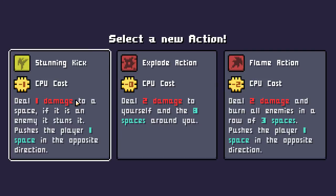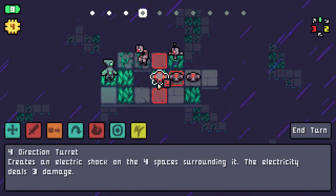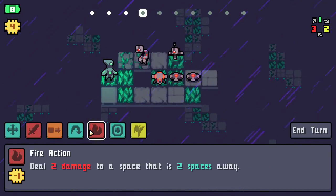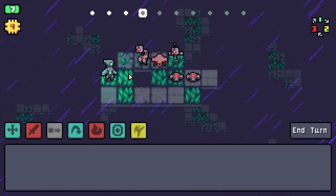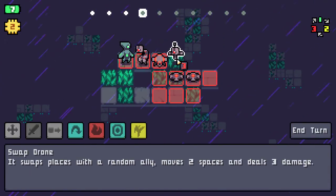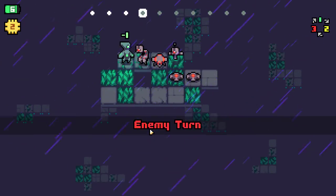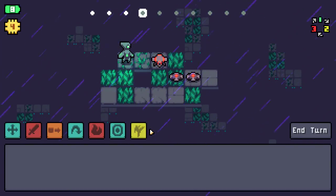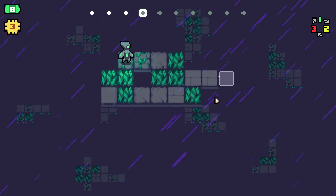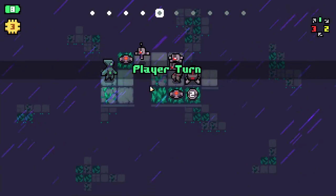I think the stunning kick is going to be the one to grab here. We'll move this turret up — this turret attacks all around it — and then we can move over here and kill this enemy. We'll damage it, but then the turret should finish it off. My external hard drive disconnected and reconnected. Let's finish up that level. We'll take the flame action now for the AoE.